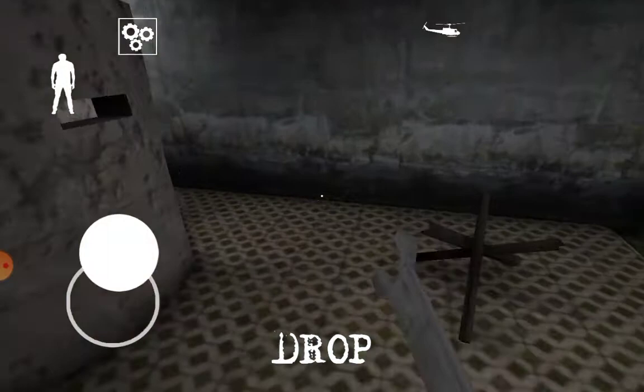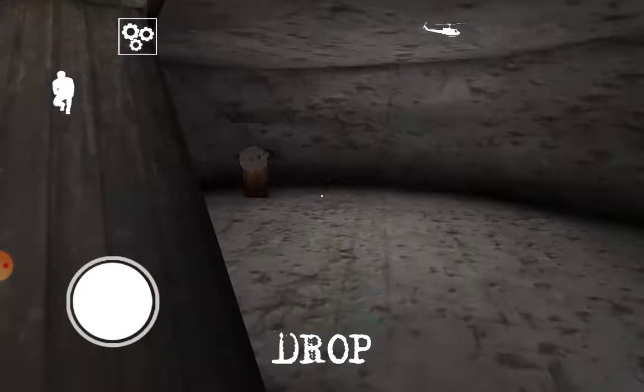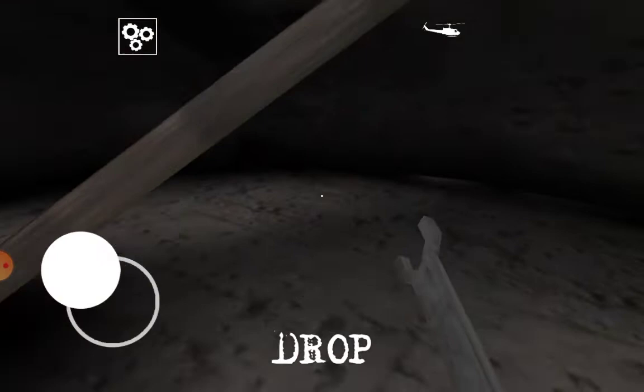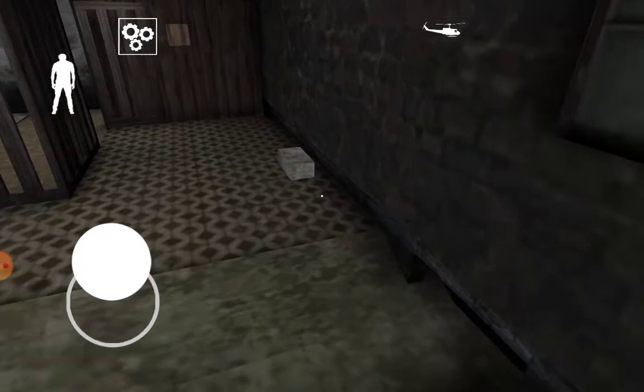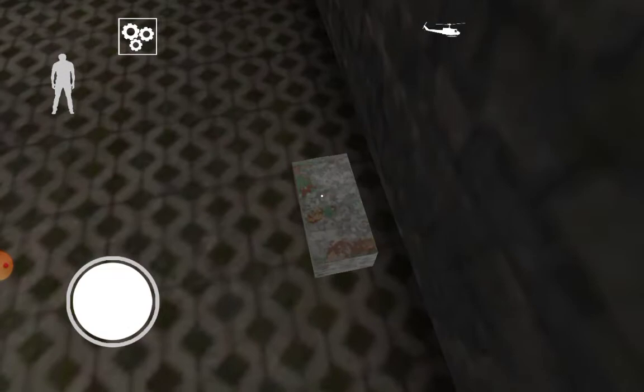I'm gonna try to do the door escape. My question is, how do you get the bars off? I already told you how. No you didn't - yes I did, last game. I don't remember. Yeah, cause you're like my mom.